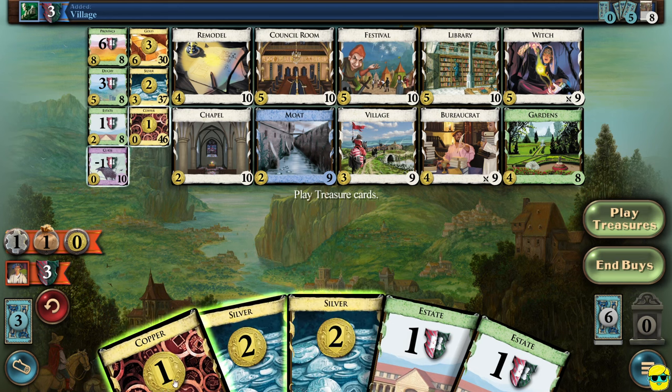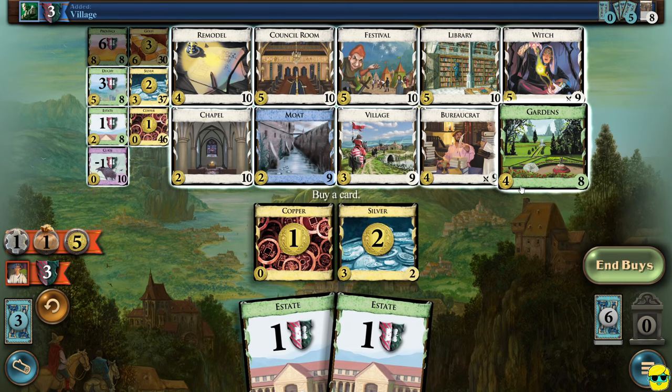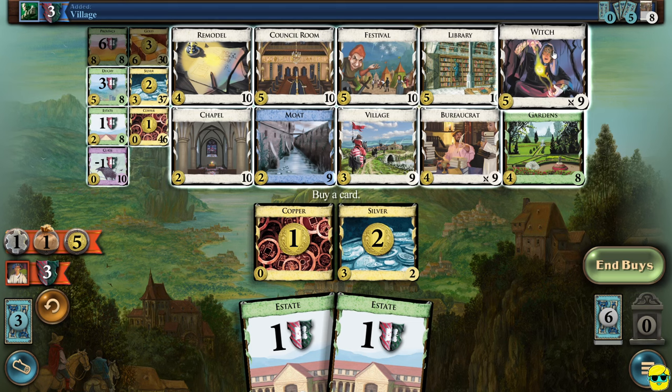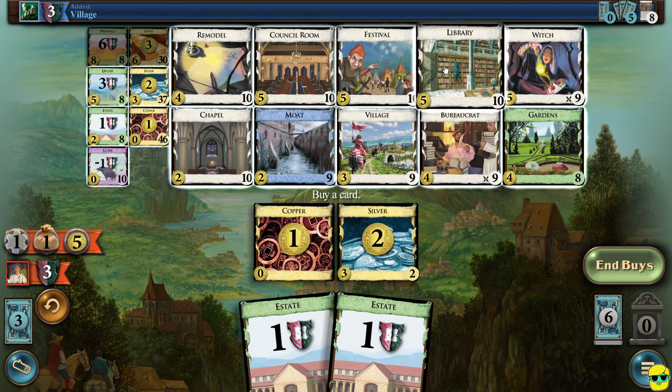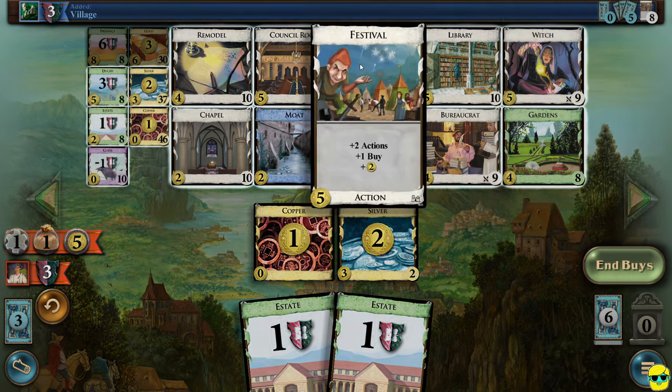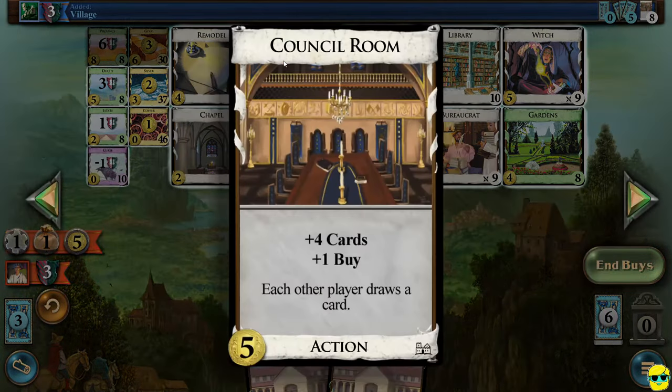Because we got all this silver, we ended up this turn with five treasure in our hand. Now that we have five money, we're going to start buying some really good stuff. I don't want to buy a witch — I'm not interested in that. I want to actually win by gaining victory points. I feel like council room, festival, or maybe library — but probably one of those two. Festival says two actions, a buy, and two money. Council room says four cards and a buy.